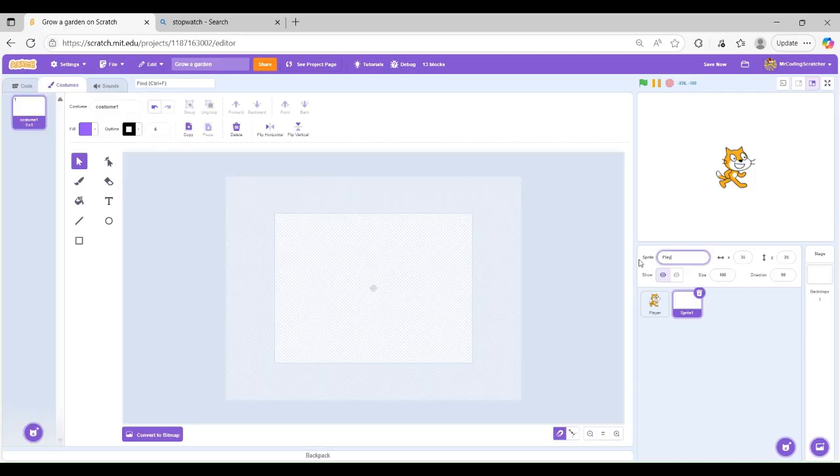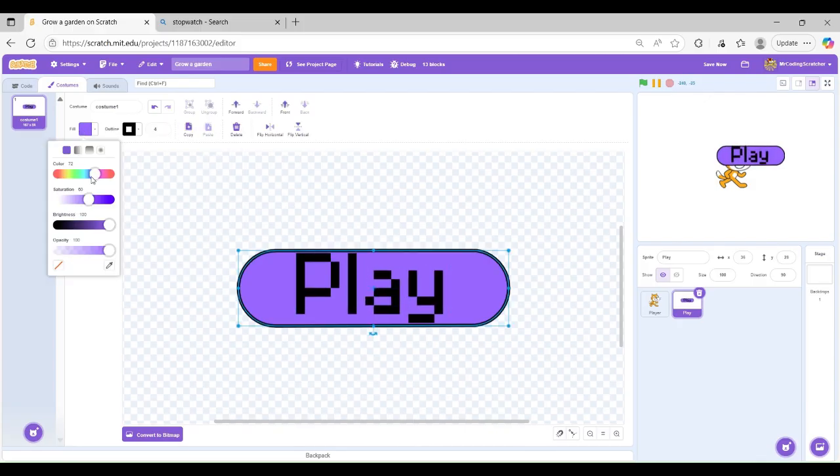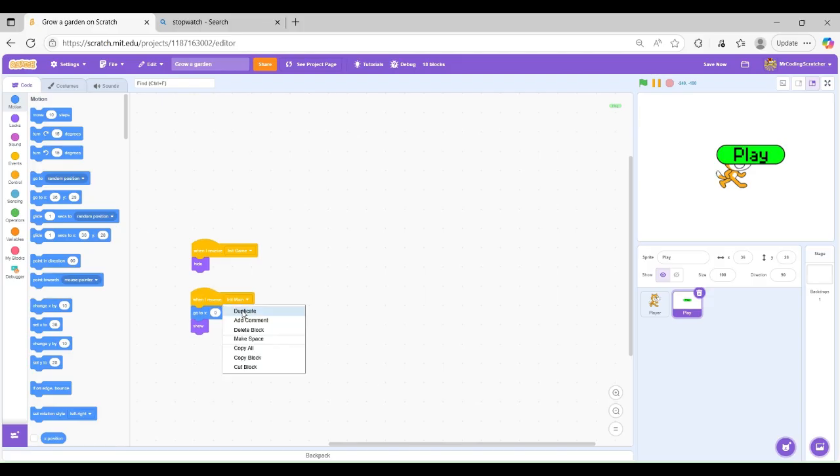For Hour 1, I just plan on making the seed shop and the main menu. For the main menu, I did my classic style, which is just a title and a play button, which is just what I need, right?